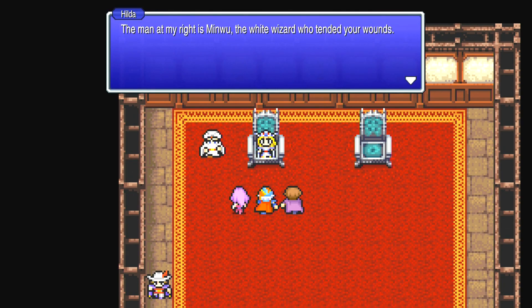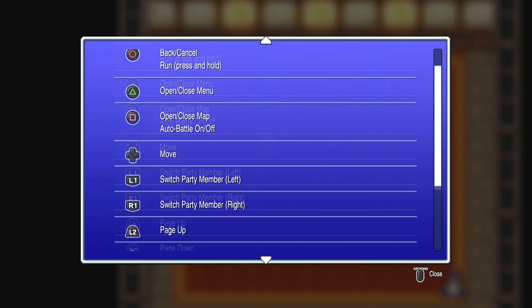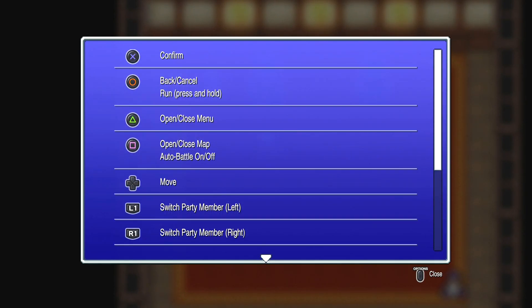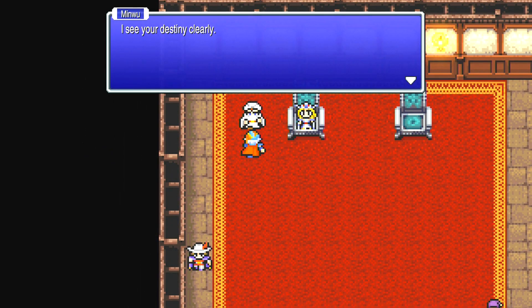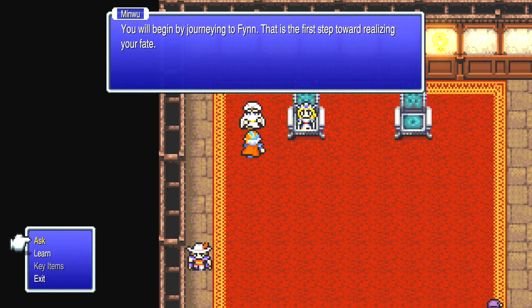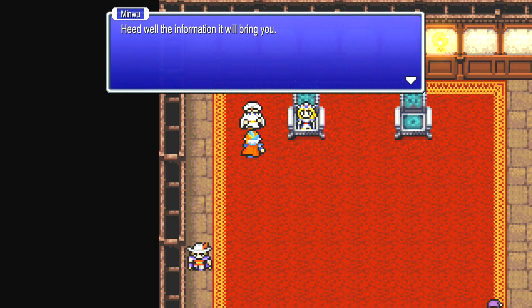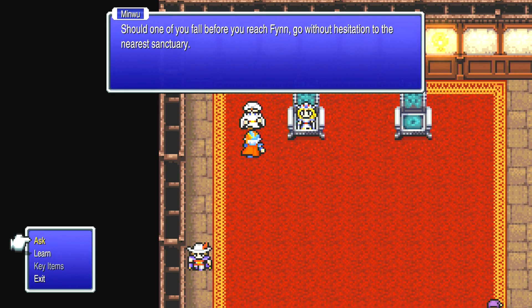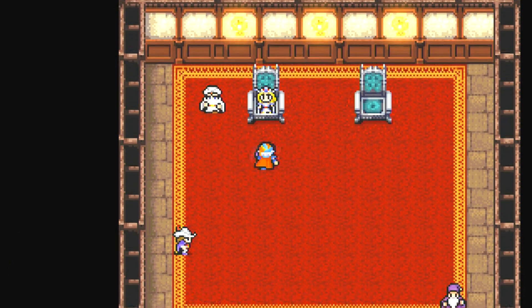'The man at my right is Minwoo, the white wizard who tended your wounds. Speak with him before you leave.' I used to think Minwoo was a woman when I played before, even if it said he wasn't. 'You'll begin by journeying to Finn — that's the first step towards realising your fate.' Ask Wild Rose — 'You've wasted no time using the password. You can learn much of value by listening. Those who have fallen in battle can be revived at the sanctuary.' It looked like it was important when the controllers popped up, but it was just to learn Wild Rose again if needed.